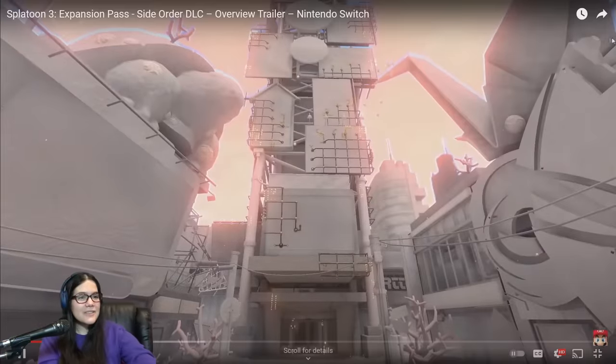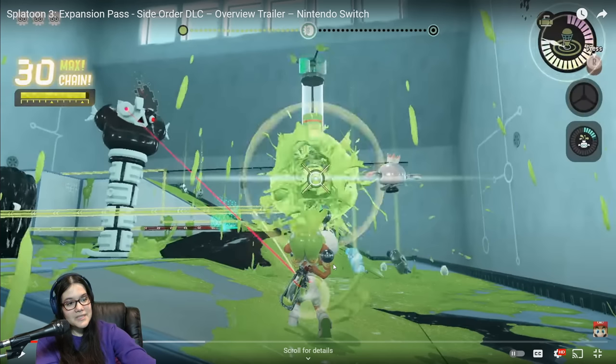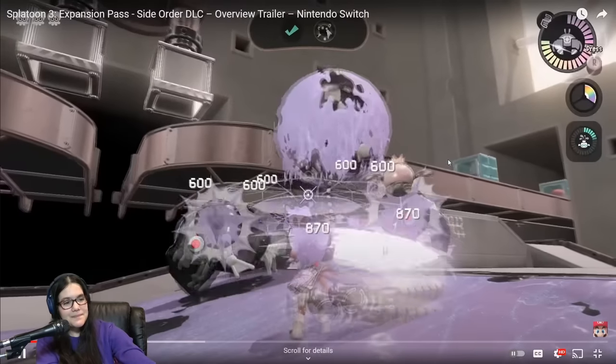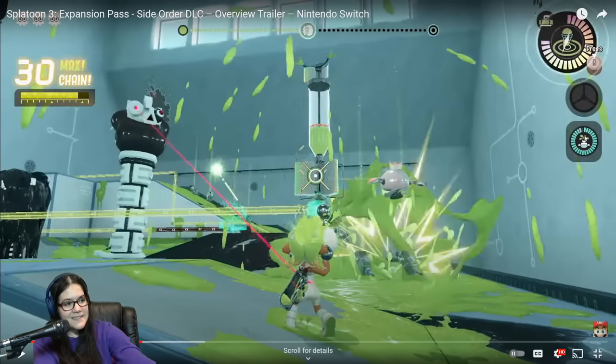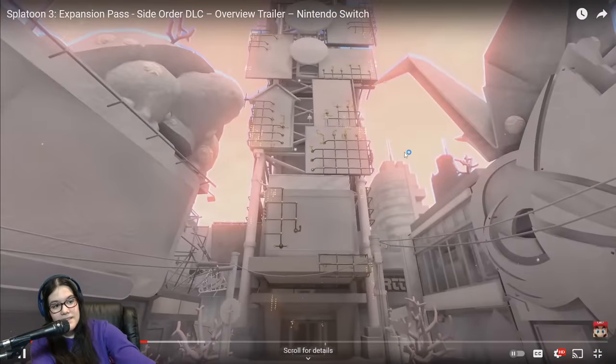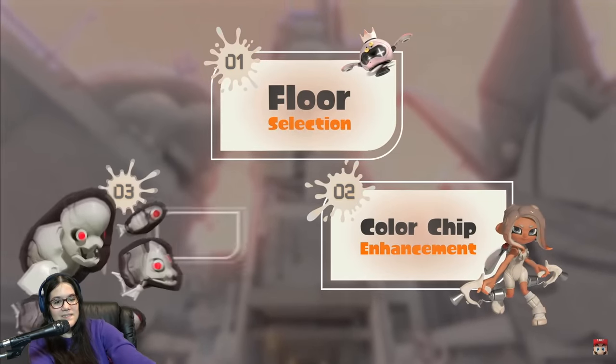We got a little chain action going on. I'm curious about how much customization is in these kits here — because this is a Luna Blaster. There's a lot of mechanics that we're seeing here really quickly. We've got our kit, we've got some kind of color meter, and I'm assuming this is probably the timer before Pearl can use her ability again — which right now is a sprinkler. Little tower control mechanic there. There are three things to keep in mind: floor selection, color chip enhancement, and objective completion.